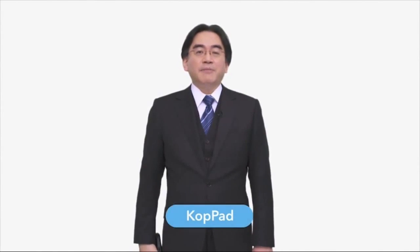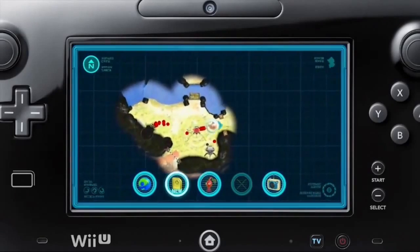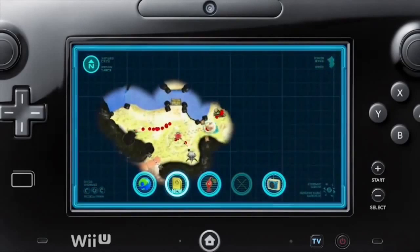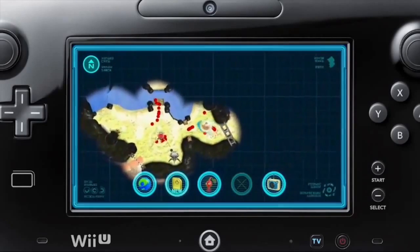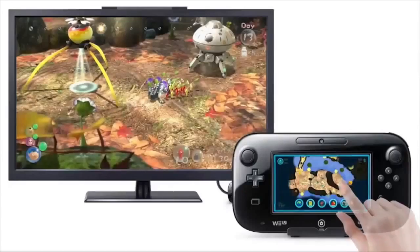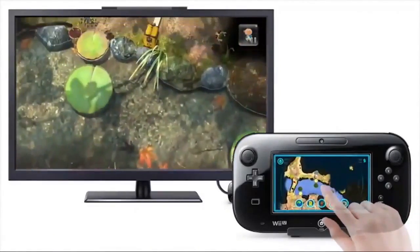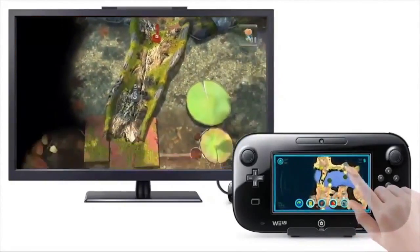In Pikmin 3, the GamePad becomes a handy information terminal called the Coppad. As you can see, the area you have currently explored is shown on the map. You can see where the Pikmin and player characters are located. Also, by scrolling the screen with your finger, you can see the details of each area on the TV screen.